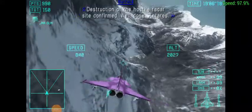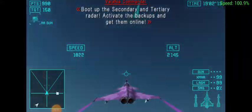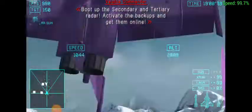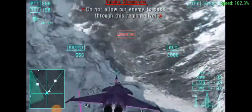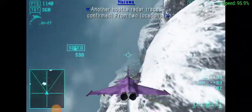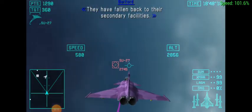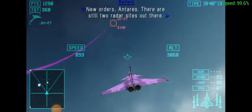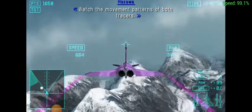Destruction of a hostile radar site confirmed. Hostile has been destroyed. Boot up the secondary and tertiary radars. Activate the backups and get them online. Do not allow our enemy to pass this region alive. Another hostile radar site has been destroyed. They're falling back to the secondary facilities. There are still two radar sites out there. Watch the movement patterns of both tracers.